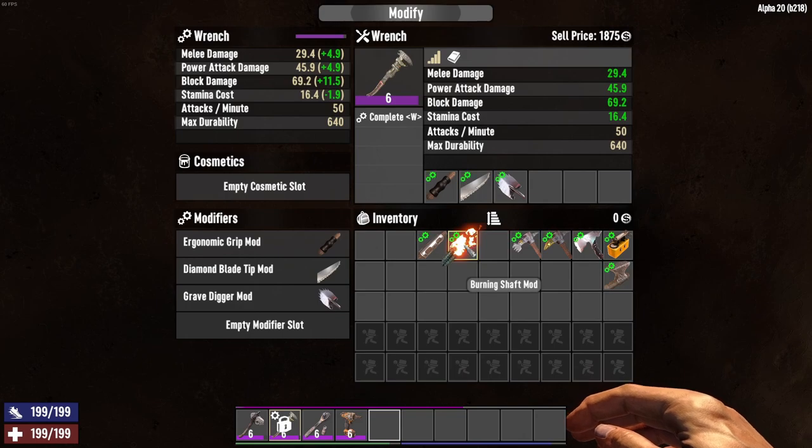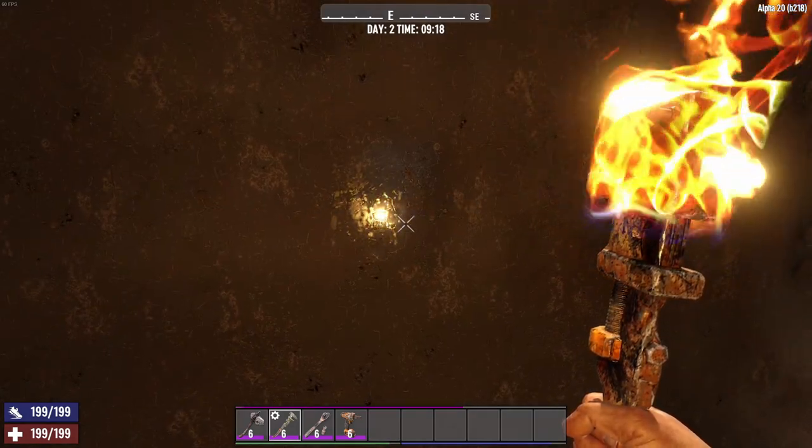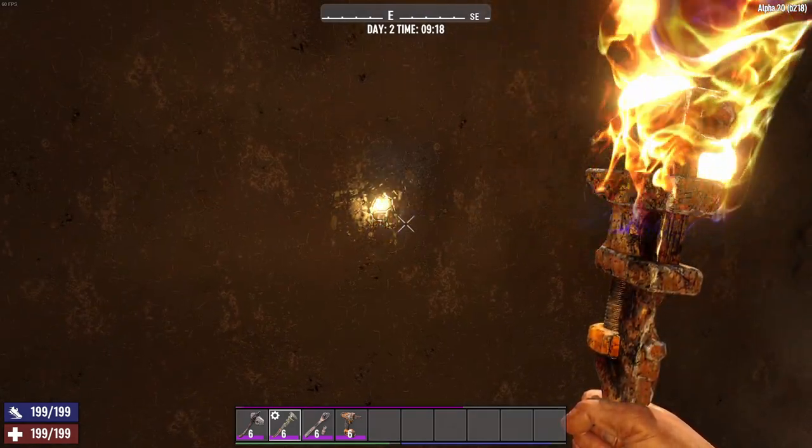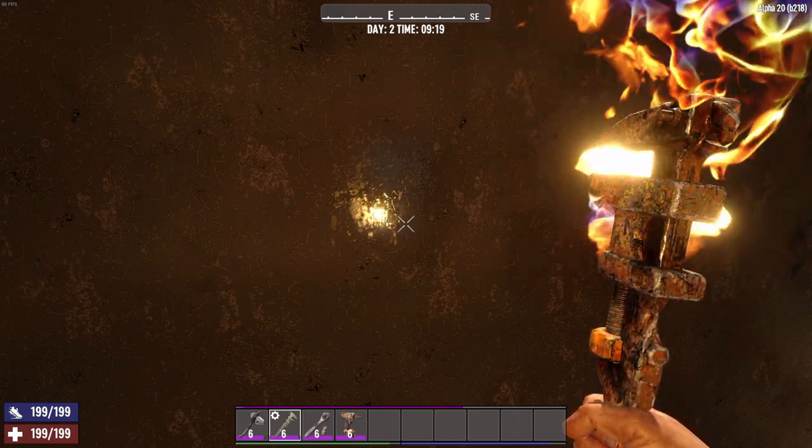And then a burning shaft because we like burning shafts, right? It gives us an extra light source when we're working on something, salvaging different items in the game.